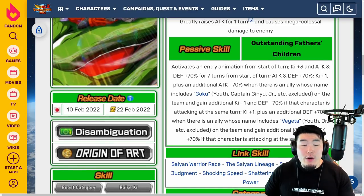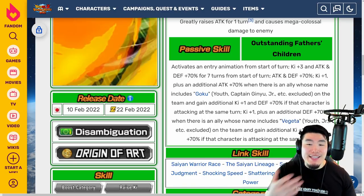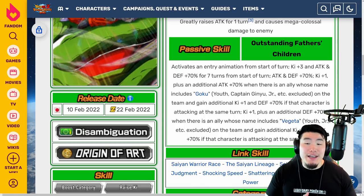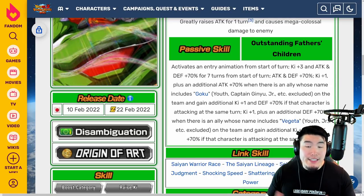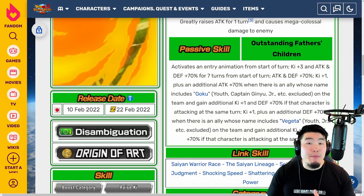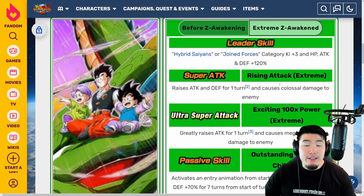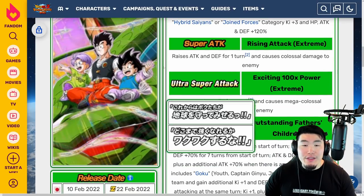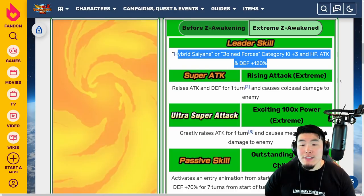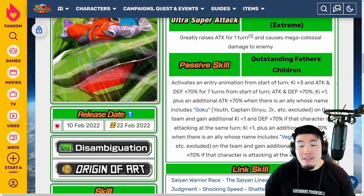So essentially with the EZA, if you have a Goku on the team and also on the same rotation, you get Key+2 and attack and defense plus 70%. And if you have a Vegeta on the same rotation, you get Key+2 and attack and defense plus 70% as well. So at their full potential, they're getting 2 more keys and 70% more attack and defense compared to before the Extreme Z Awakening. For their 12-key super attack, they're getting a bit more defense; for the 18-key super, more attack. And obviously the leader skill is improved as well — that is the LR Gohan, Goten, and Trunks Extreme Z Awakening.